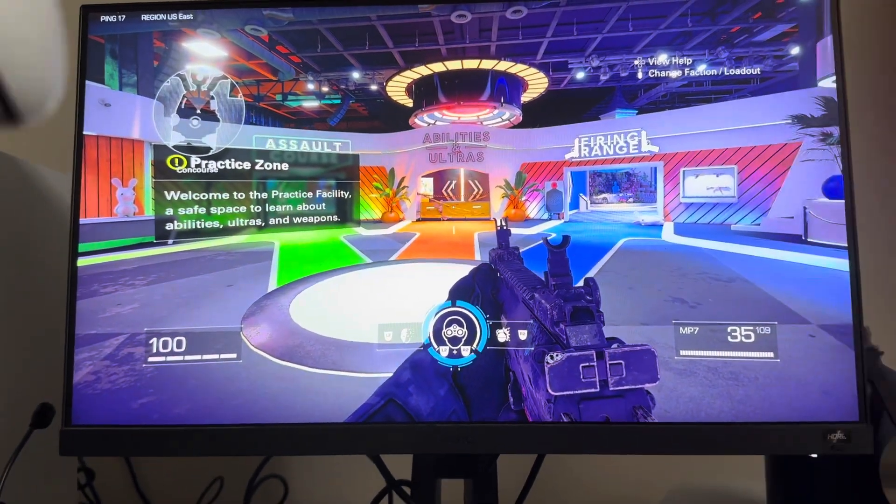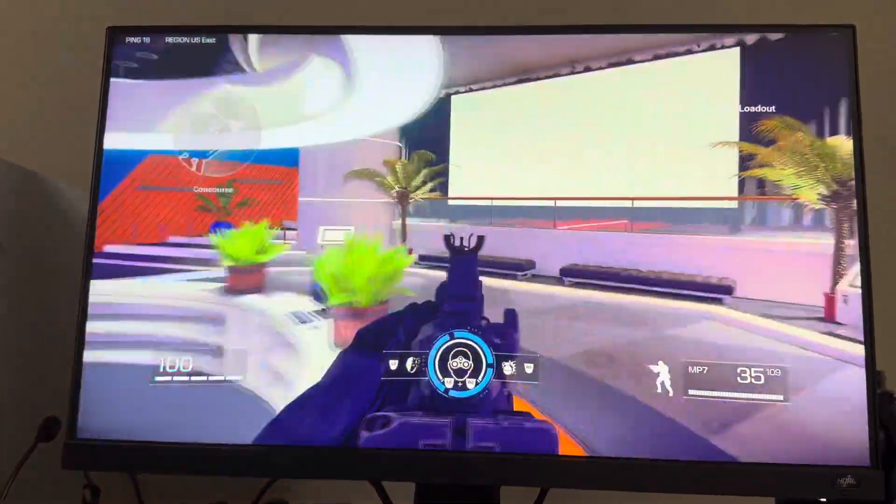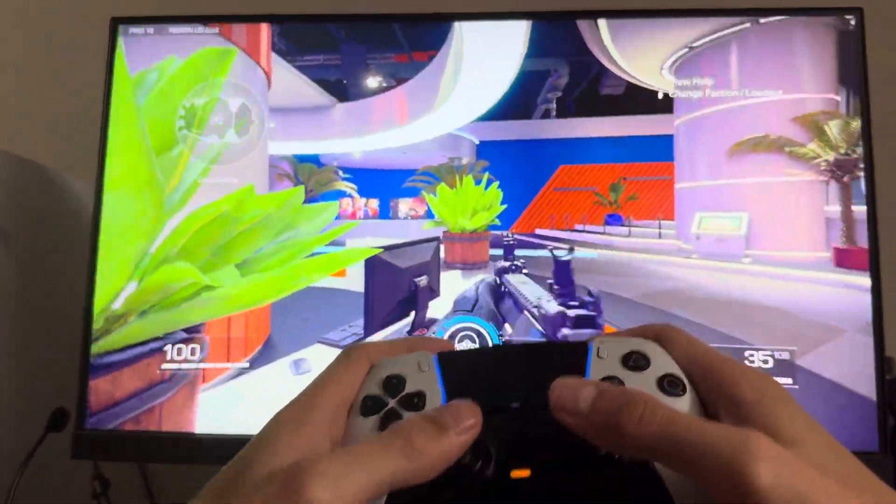What's up guys, it's your boy Wabian. Today's video I'm going to show you how to melee in X Defiant. You can melee by just pressing the R3 button right here, like with your gun.